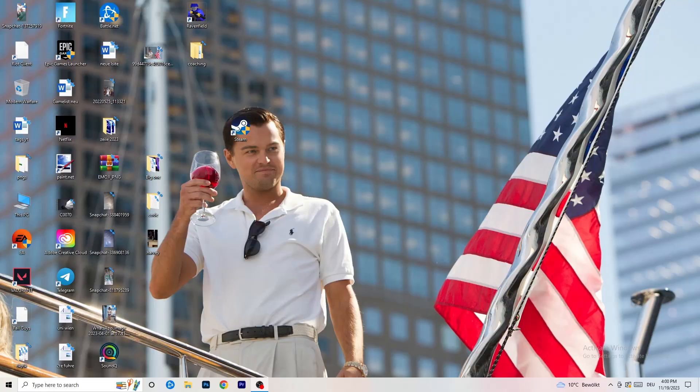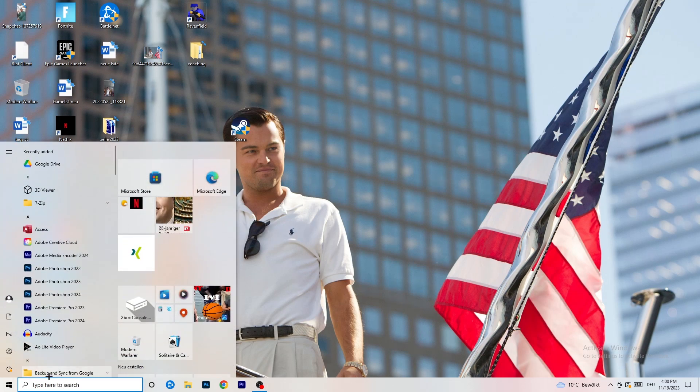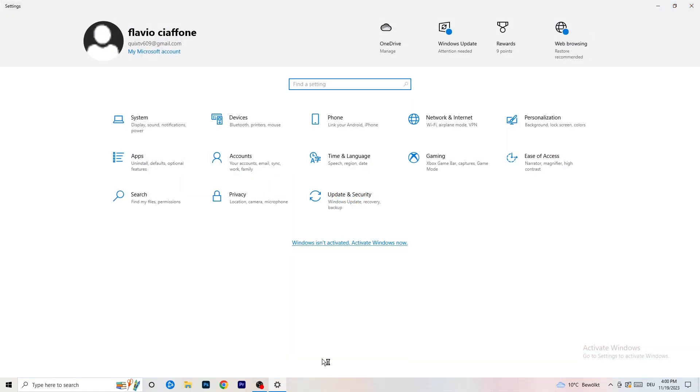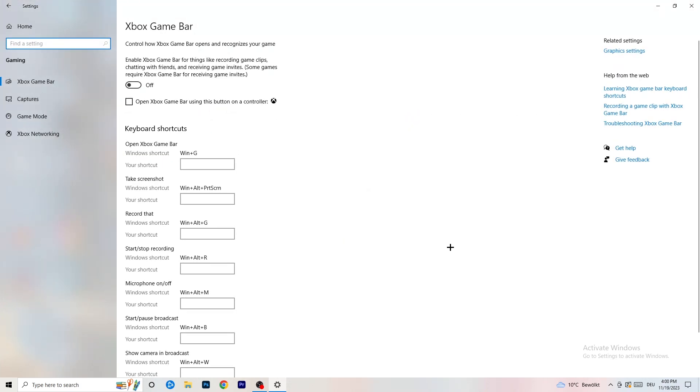The first thing I want you to do is go to the bottom left corner of your screen, right-click, and open Windows Settings — or hit your Windows key and go to Settings. Go to Gaming, then stick to Xbox Game Bar and turn it off. It causes a lot of trouble especially on low-end PCs. You don't want something running in the background affecting your performance.